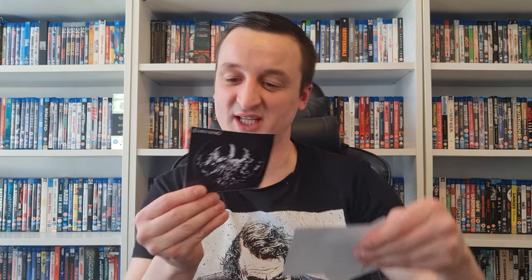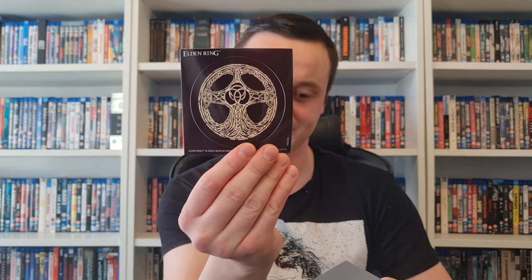So that is the Elden Ring cover and box art — very, very nice for PlayStation 5. Inside we also have what look like stickers. This isn't bad for £45, is it? They've included three stickers in total.